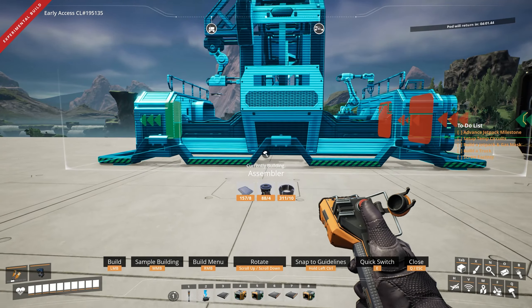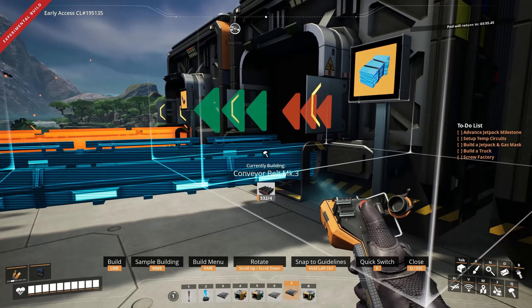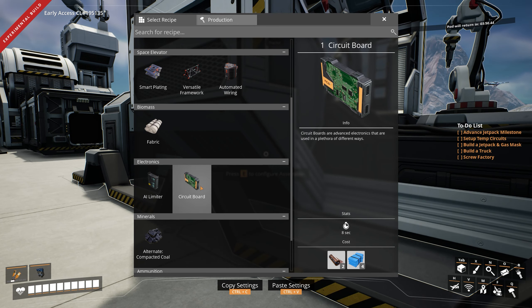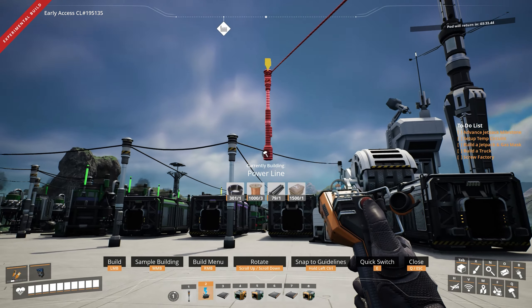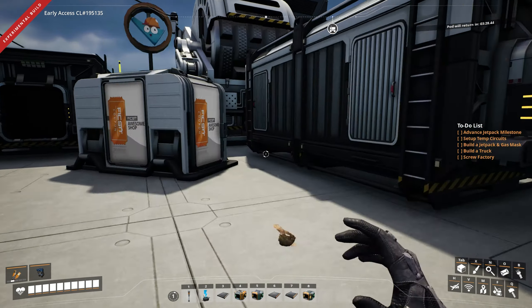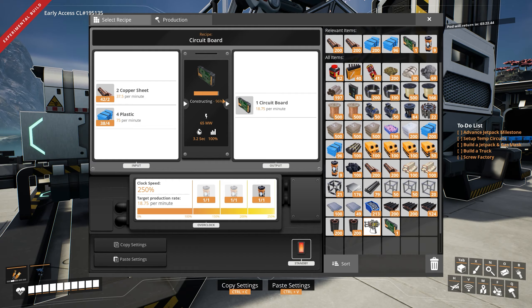Let's go with the assembler. Just put it right in front of these two boxes here and hook them both up. Then we'll just select circuit boards. Circuit boards are advanced electronics used in a plethora of different ways — two copper sheeting, four plastic, 15 and 30 per minute, outputting 7.5 per minute. What I'm going to do is just massively overclock this, because I just want to make as much as we can. Normally it would be 15 megawatts of power — I think this is going to bump it up to like 50. We hook it up and tell it to go straight into this box, disconnecting from the awesome sink. We're cracking — 65 megawatts of power.